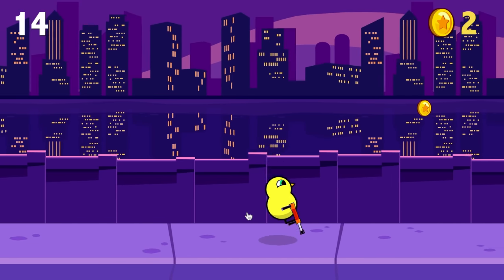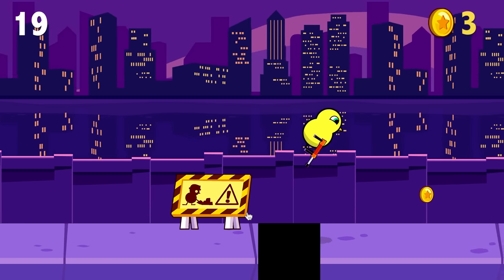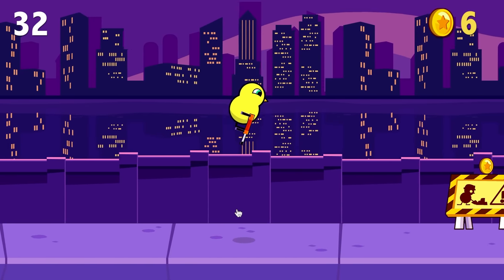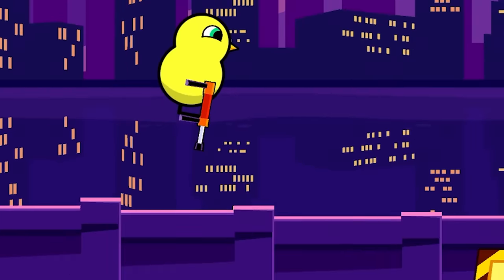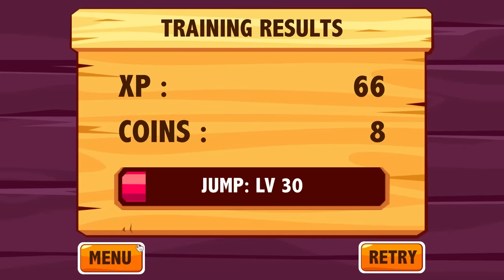Basically, you just bounce yourself closer to the next hole in a controlled manner and then jump over it. It's just a matter of reacting to surprising jumps that take you in a weird direction. And then when you've had enough of him, you smash his head into the ground. That also got us a lot of experience.